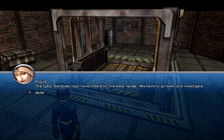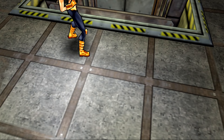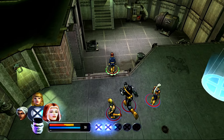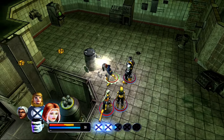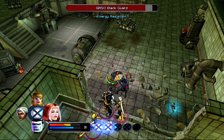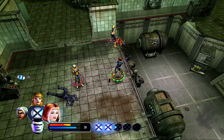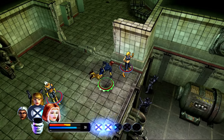The Cyber Sentinels must have come from the lower levels, we have to go down and investigate. This level's still going. Broke's just leaving everybody else. Sentinel advanced. The Sentinel factory rolls on - this place has been so long, it's starting to wear out its welcome. Let's just go right through the wall, couldn't get the door open. What's she doing down there? Just hanging out. Well, that didn't work at all.